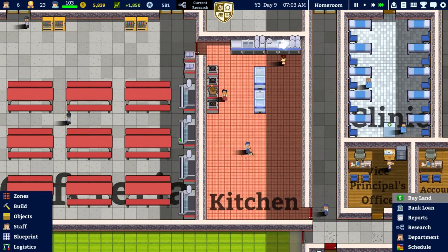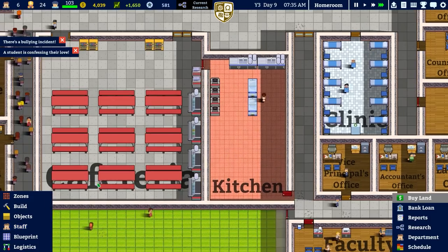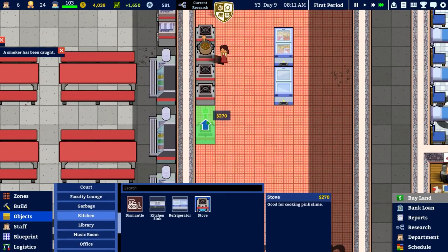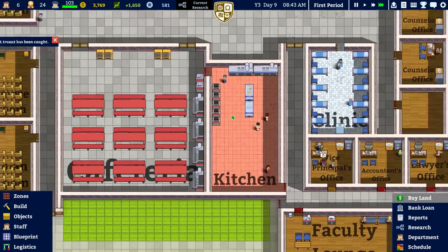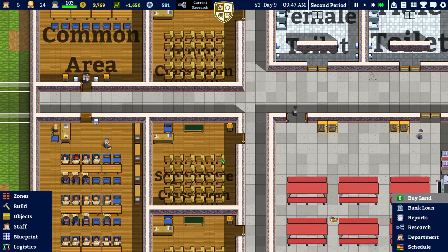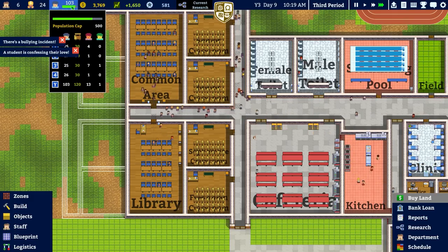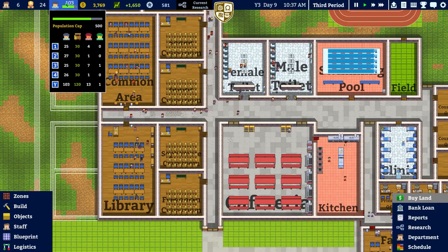We need more food and more staff. I'm going to hire one more kitchen staff and build some more kitchen equipment — put another stove in, one two three of them in there like so, and hopefully that will be enough. That's got us back up to pretty much full now.